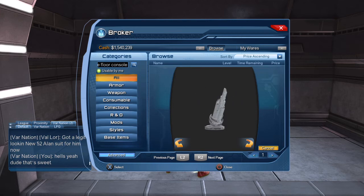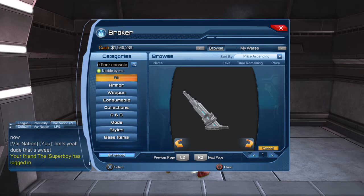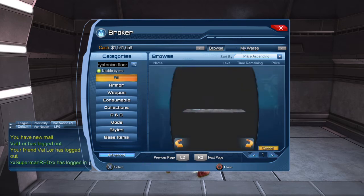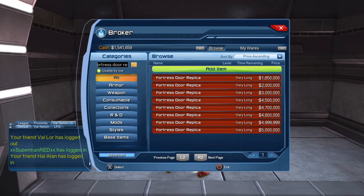Super awesome, looks amazing. And then there's the Kryptonian floor seal — can we see that? I don't believe so. Or the fortress door replica — there's only one on there for 14 mil. I wish we could see that. Wow, I know it's amazing. I'm sure it's on the website — we should go look there.